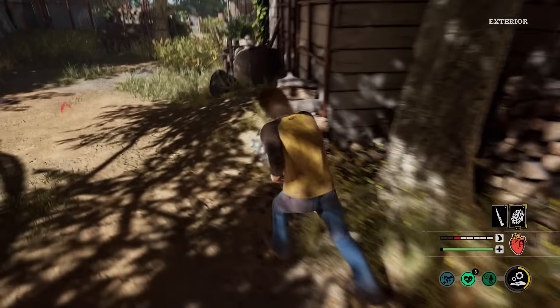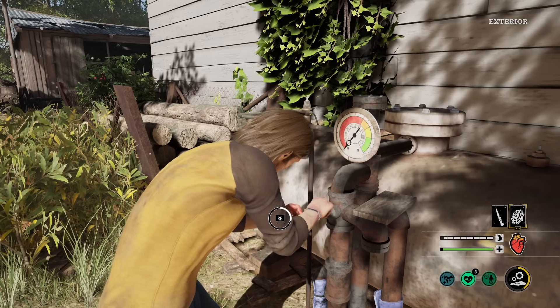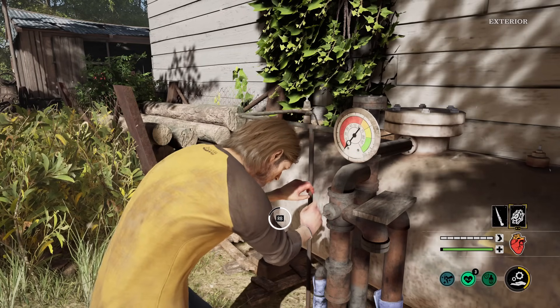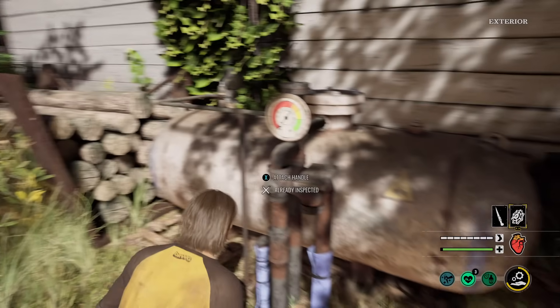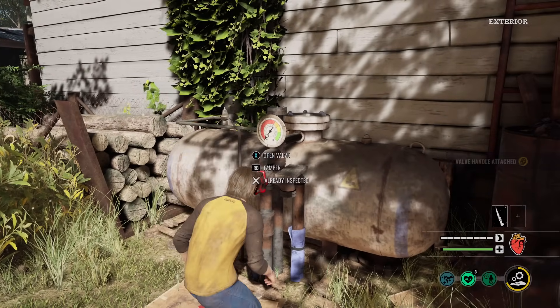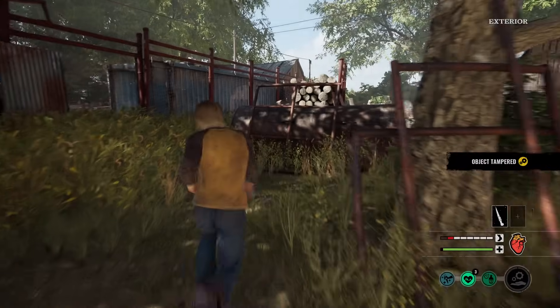There's the tank. No trap. Inspect it. We're so close to Johnny too. If I can get this off, that's huge. Look at our ability bar — we have more than halfway. So it'll stay open for way longer. Tamper, tamper, tamper — you guys messed up. No trap at the valve, baby!